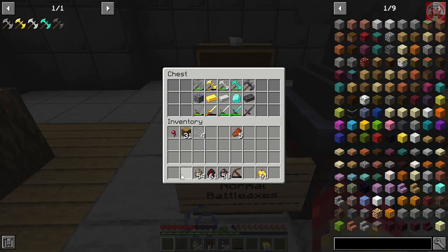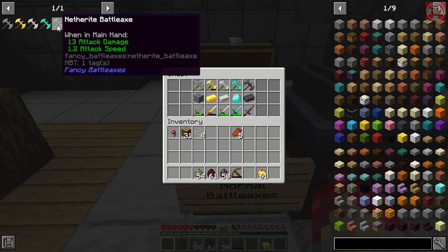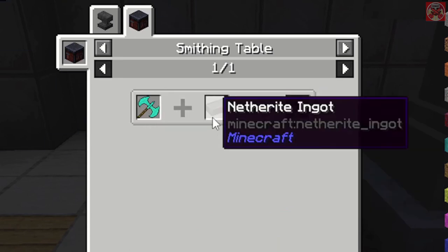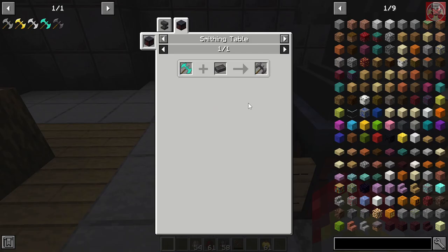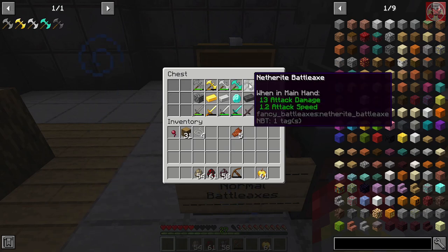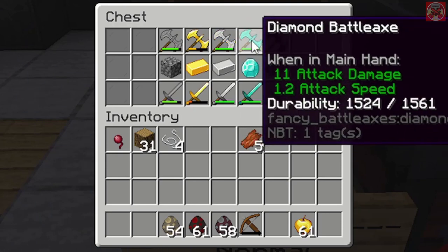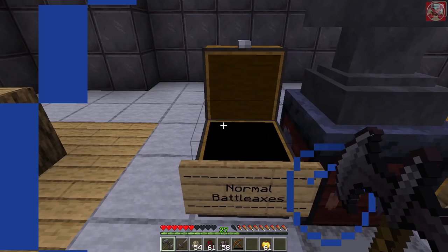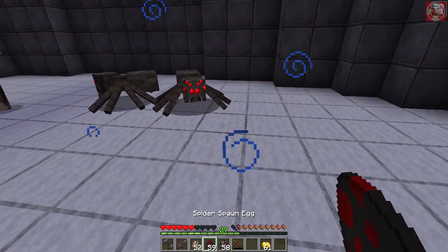Now we're moving on to the final battle axe — the netherite battle axe. Just like all netherite tools, you craft it by combining a diamond battle axe with a netherite ingot on a smithing table. It has 13 attack damage with 1.2 attack speed — same speed as the diamond axe but slightly stronger. The netherite sword, by comparison, is 8 attack damage with 1.6 attack speed.